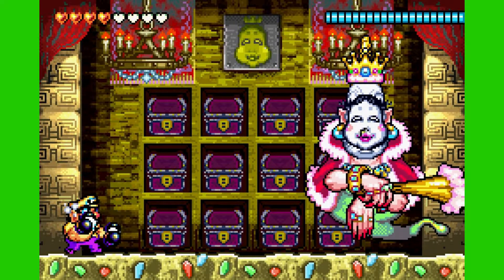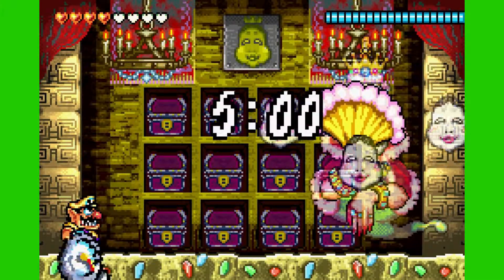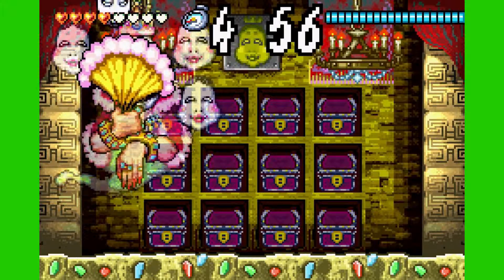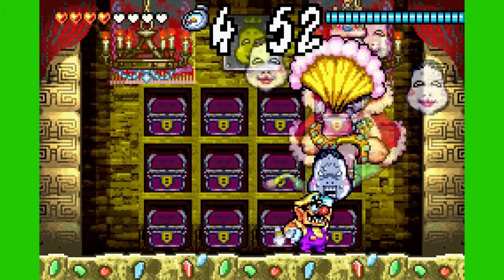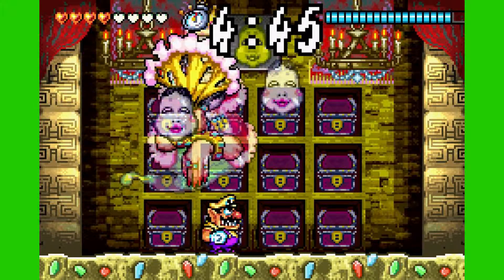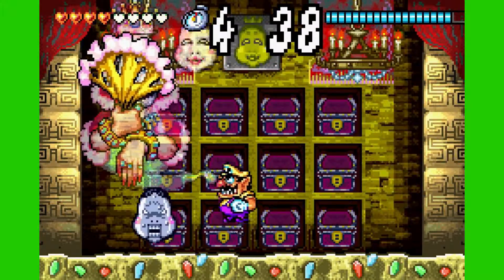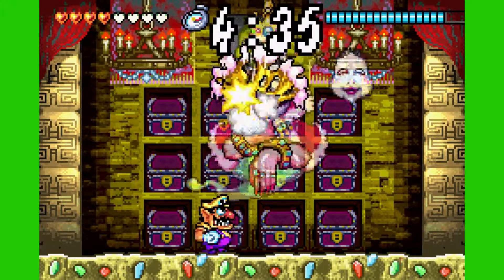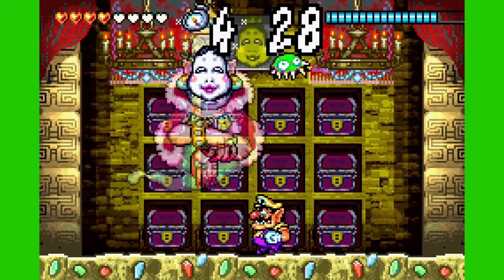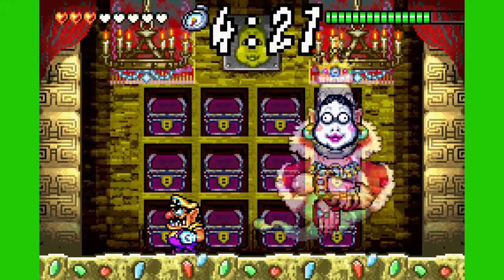Oh Diva, what is wrong with you? Doesn't matter — this time I've got Preparation X, whatever that means. I jumped on you. Oh, it doesn't hurt me — it just stalls me. I guess it's a special status condition, which is why it didn't kill me. All right, here we go. Yeah, you can see some of her faces now.